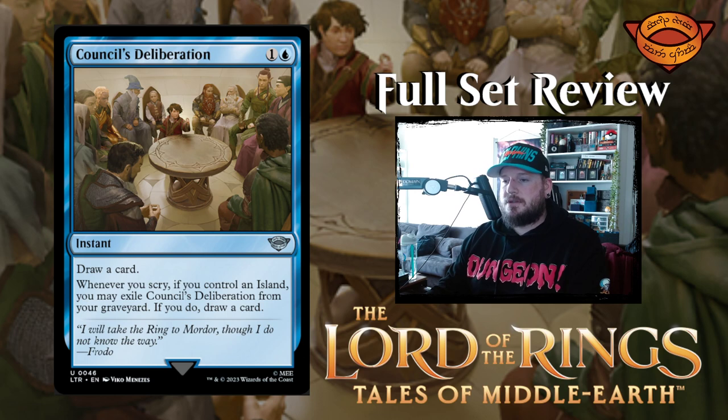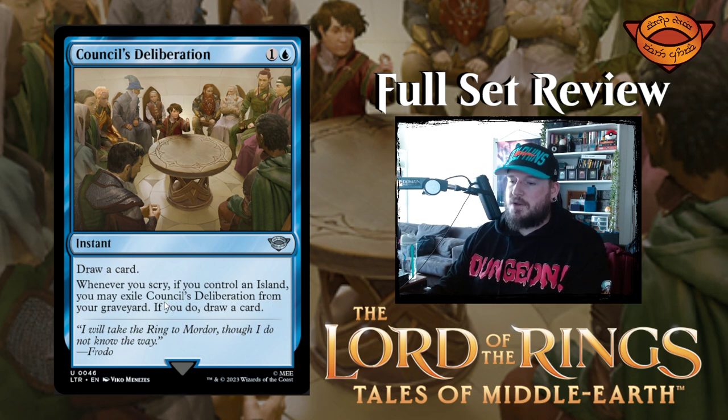Council's Deliberation — this is a cool card, look at all those characters. One and a blue for an instant: draw a card. Whenever you scry, if you control an island, you may exile Council's Deliberation from your graveyard; if you do, draw a card. That's pretty neat — you get to draw one, and then later on you get to draw another one. Kind of cool.